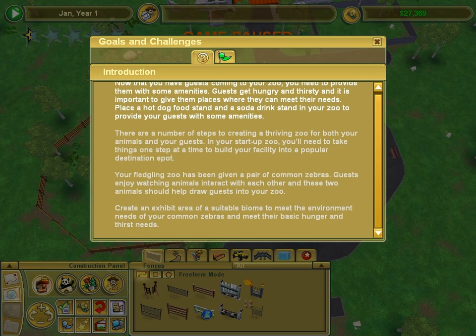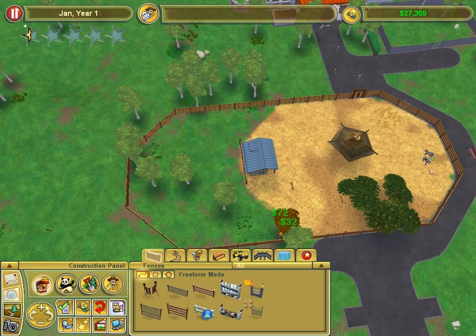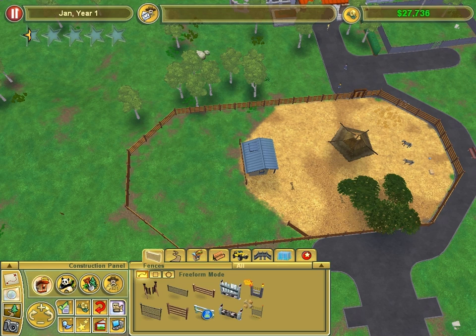Guests — I don't care about the guests. I only care about the animals. Guests enjoy watching animals. Create an exhibit — area suited to meet the hunger need. Yes, I've already done that. Move these god damn trees out of the way. I didn't ask for a move bird. Get that fence out of here.